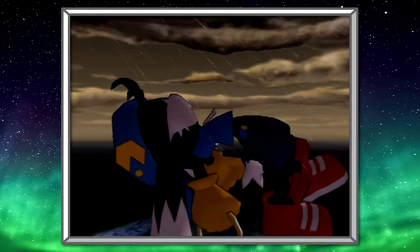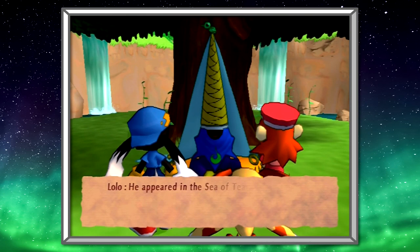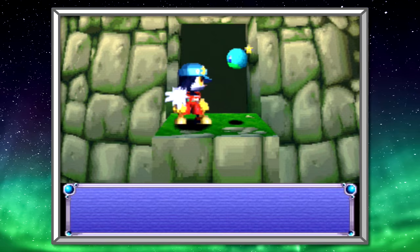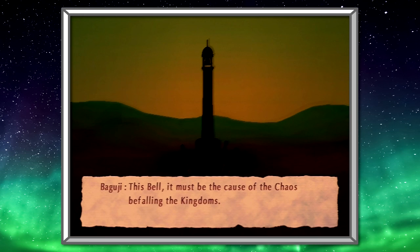Our tale begins with Klonoa being transported to the dream world of Lunatea, appearing from the stormy Sea of Tears. An apprentice priestess named Lolo and her friend Popka arrive soon after and rescue Klonoa from the water. Klonoa awakens seemingly remembering only his name, and accompanies Lolo and Popka to meet the oracular Baguji, a prophet who foresaw Klonoa's arrival and informs him that he's the dream traveler — a great hero destined to travel among the many dream worlds to restore balance wherever it is threatened.